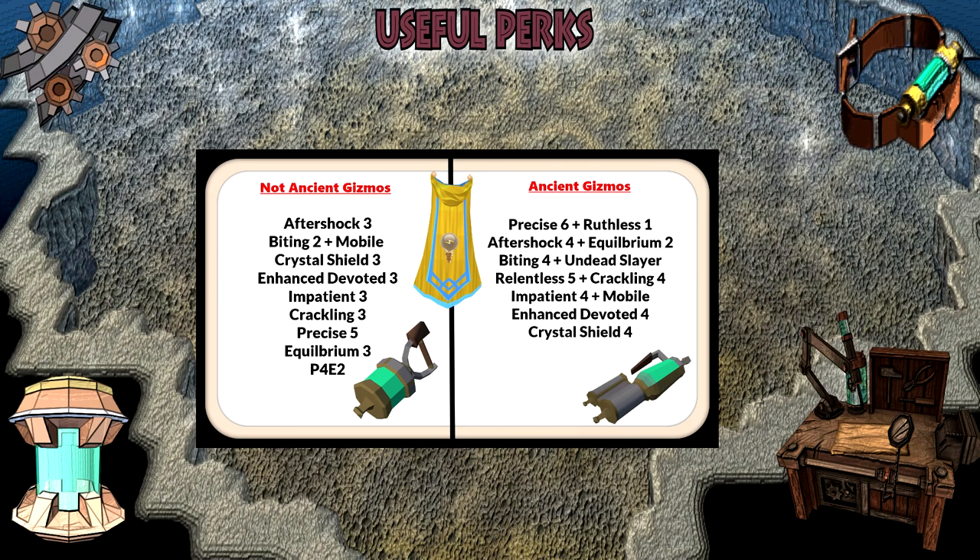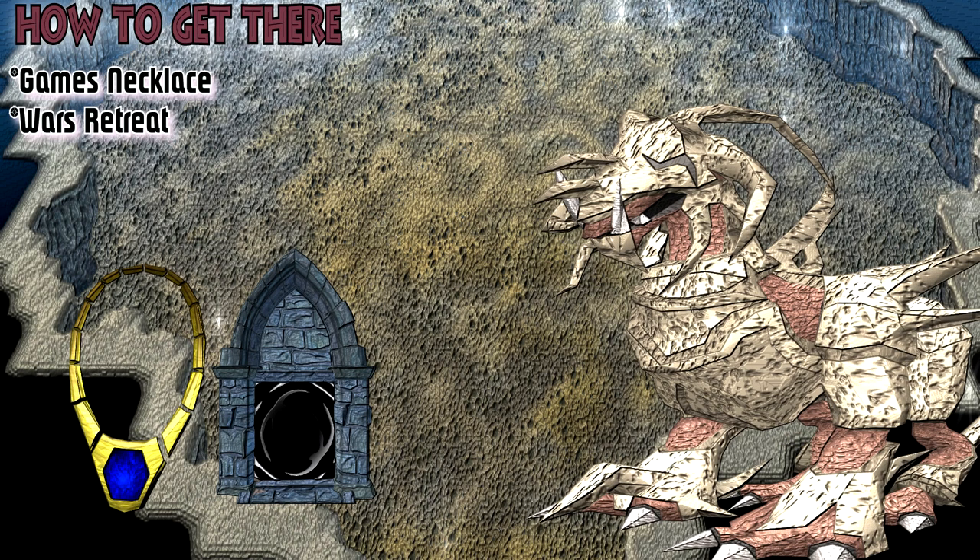Pick from the list based on your Invention level. If you're planning on unlocking ancient invention soon, I'd recommend holding off on making perks so you can use the ancient invention perks, which are much better. If you don't have ancient invention unlocked, use the standard perks. An important one is enhanced devoted — I'd highly recommend it; you only need level 74 Invention to unlock it. Another good one is crystal shield: 10% chance to activate on taking damage, lasting 10 seconds — 5% of the damage taken per rank becomes temporary life points, lasting 30 seconds or until depleted. With ancient invention, go for the upgraded versions of these perks.